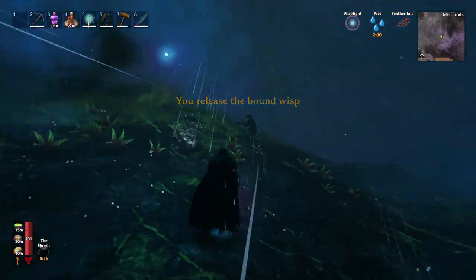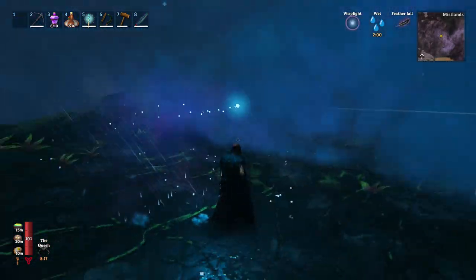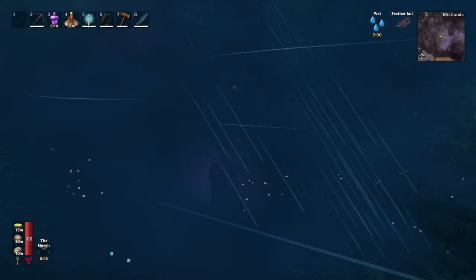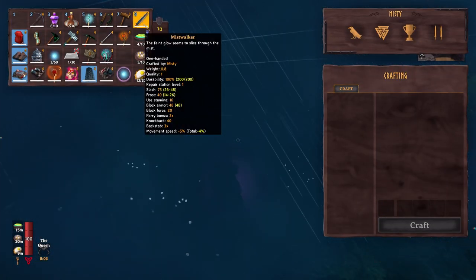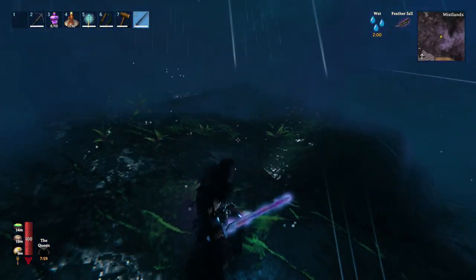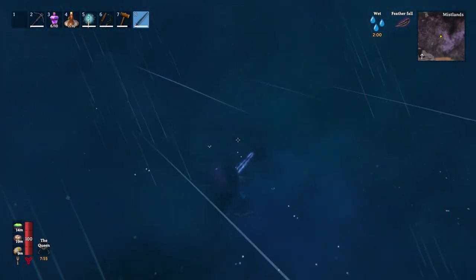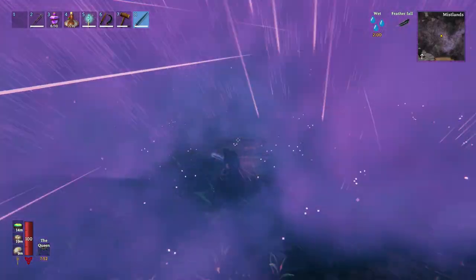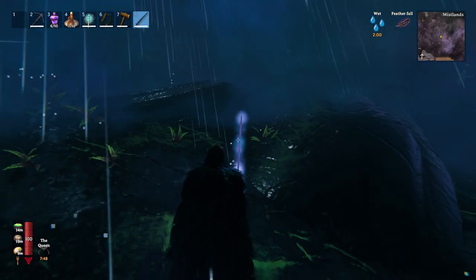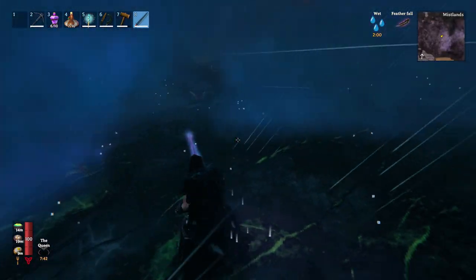When equipped, the wisp light clears a large area of mist around your character. Now I'm going to get into some of the lesser known ways to clear the mist. If we unequip the wisp light, we can see that the sword the Mist Walker also clears a little bit of mist. It may not seem like it clears much if you're zoomed out, since it doesn't clear as much area as the wisp light, but if you zoom in it does actually clear just enough space to fight enemies.